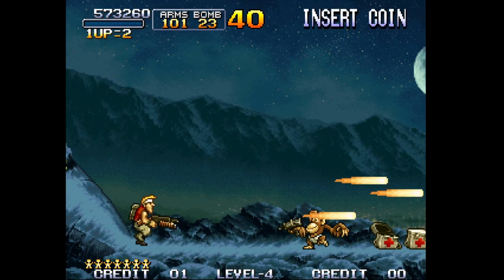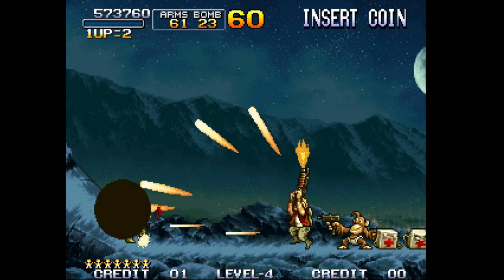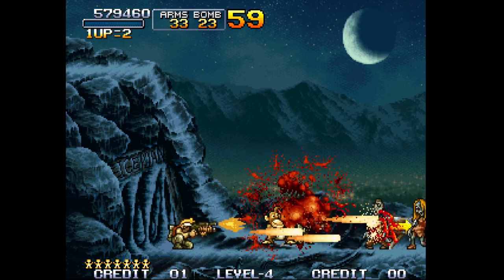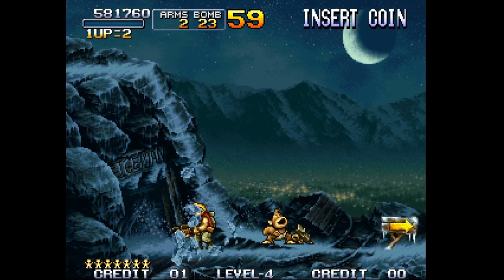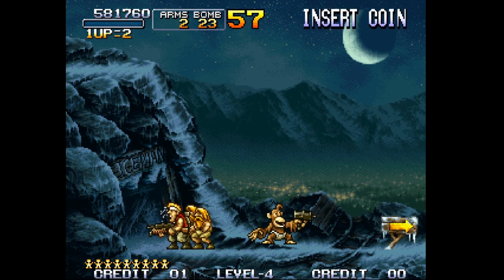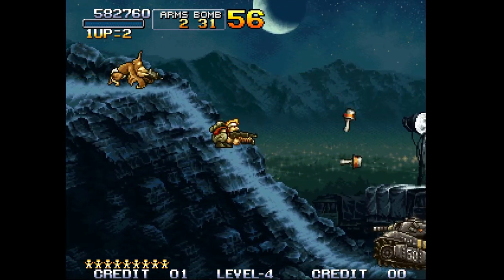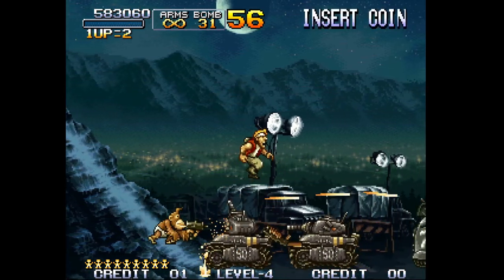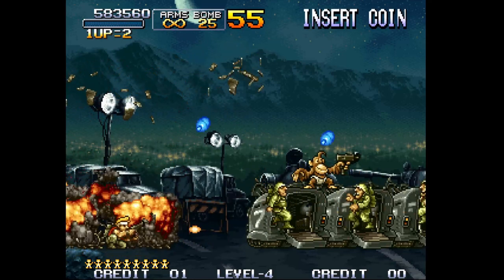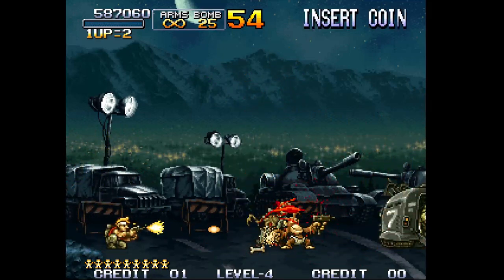As long as you bomb those choppers they should go down very fast. You don't want to get caught in the middle with enemies coming from both sides and the choppers above you — that's extremely dangerous. I'm not going to take the iceman route here; I'm going to collect the bombs and then go right. Extra bombs go a long way and you can just pistol down these guys.